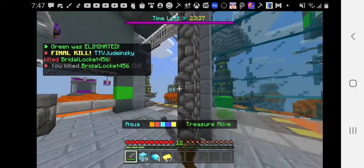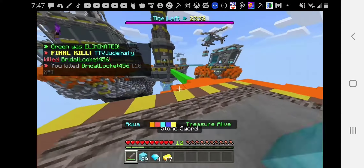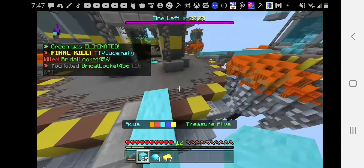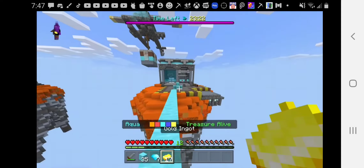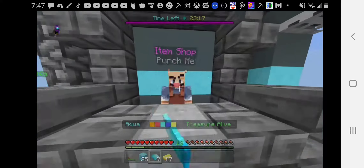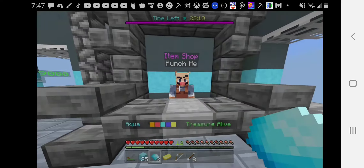Oh, I can get golden. Let's go over here to get me a bow — oh my gosh. I'm going to get me a bow, and yes, I have enough for a bow, arrows, and to upgrade my generator. That's perfect. Buy a bow and some arrows.